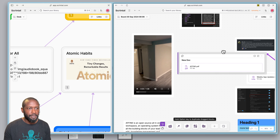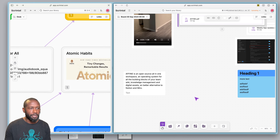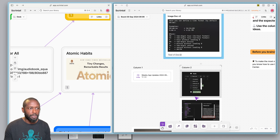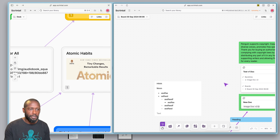PDF annotations where you can annotate a PDF on the board would also be nice to add. But from an initial look into this tool, it's actually looking pretty good.